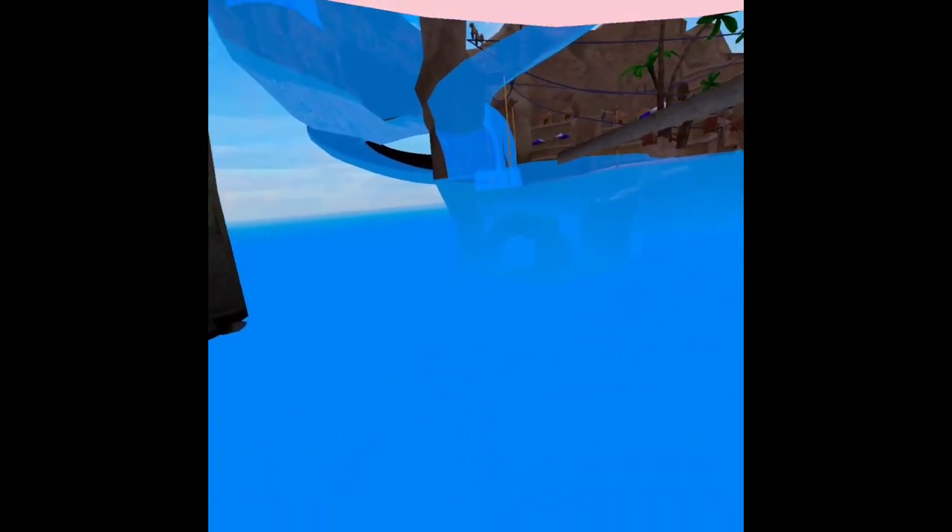So once you get here, you swim until you're at this bit. Then, once you're here, this bit's quite tricky. You want to make sure you're at the very top, and you swim slowly this way until you get about here, and then you just want to go down.